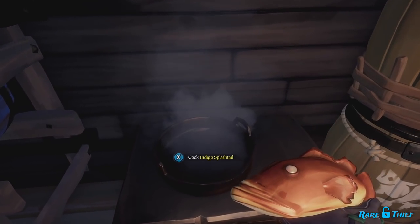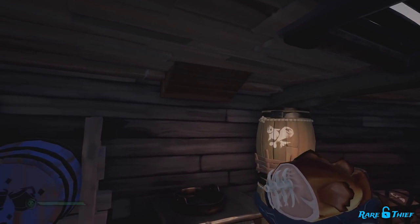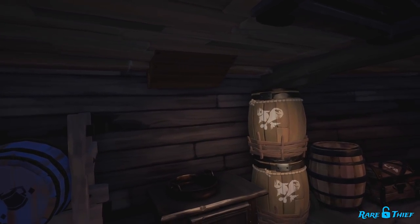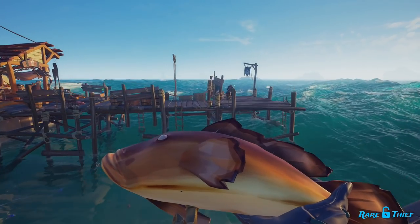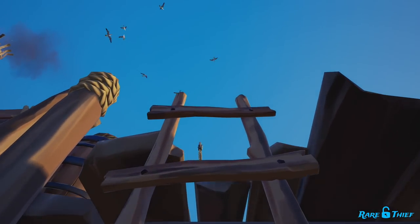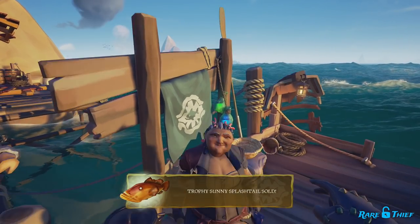Now that you have perfectly cooked meat, you can either eat it or sell it. Each time you take a bite of perfectly cooked meat you will be awarded with renown — eating raw or burnt meat will not count. As it takes two bites to eat a piece of meat, you can expect renown twice per piece. If you choose to sell it, take the meat to the closest sea post and sell it to the Hunter's Call representative for another swift renown action.